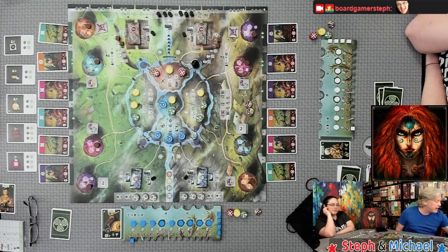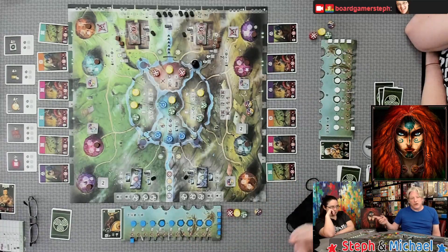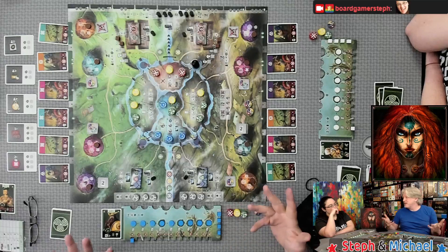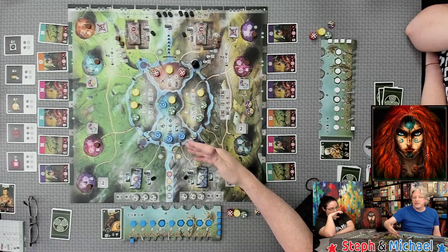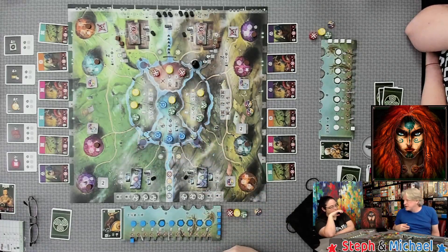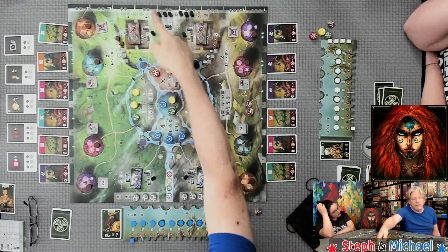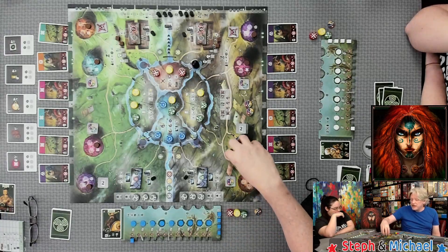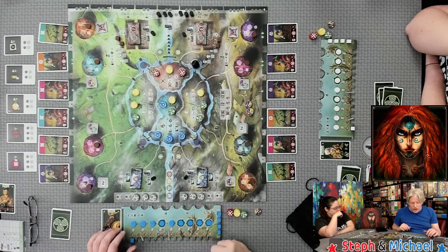When the last progress marker is removed from the track, the end of the game is triggered. You finish out the round, then starting with the start player, everyone gets a double turn — move the marker, take an action, move the marker again, take another action. You might want to finish citadels, collect bonus points, or recruit more people into your tribe.